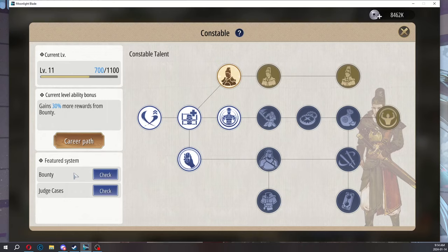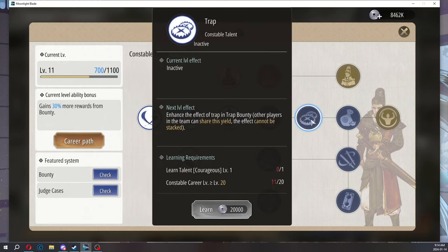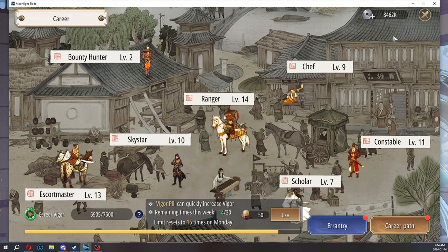It's kind of an errand quest — you just complete four quests, 100 Vigor each, 400 total to complete a bounty chain. Every career path, once you level up more, it just helps you complete the mini quests or mini games faster. That's constable.